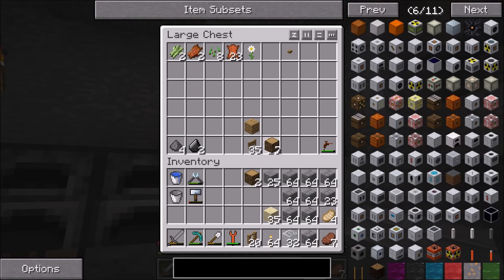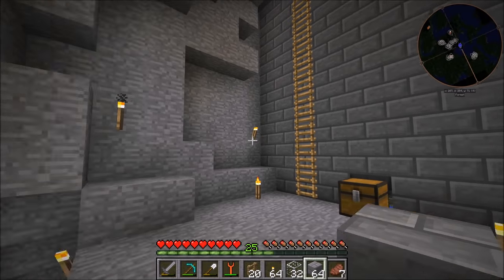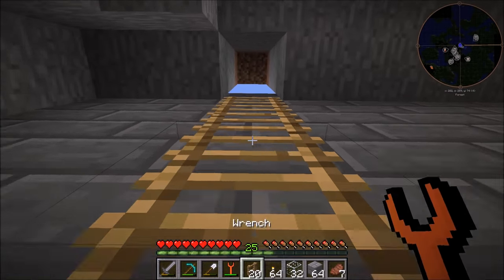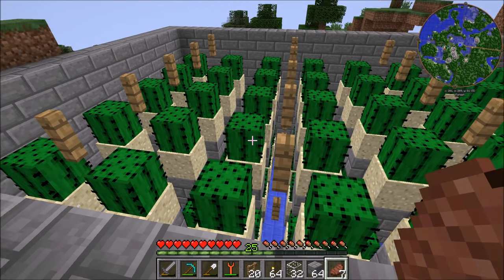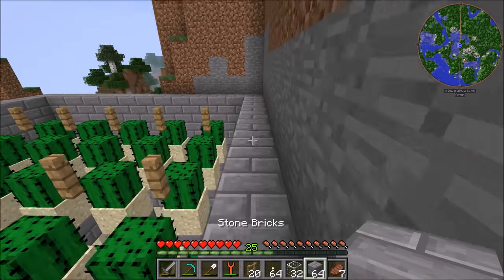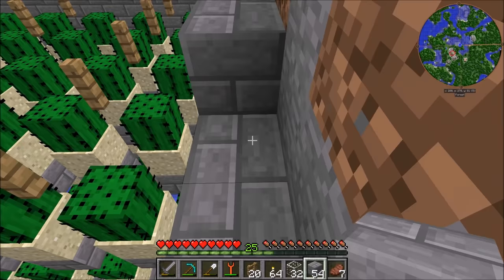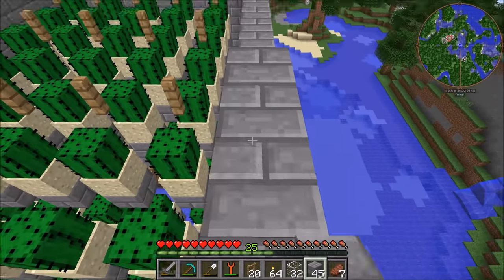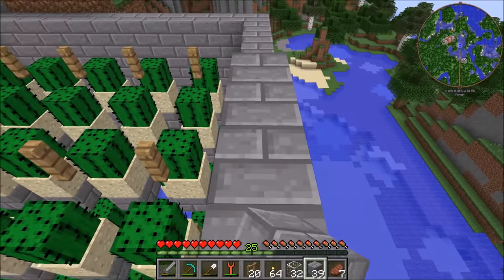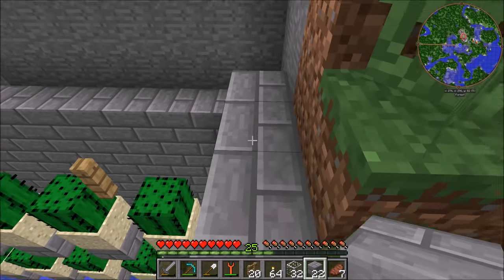I'll get some wood out to make a couple more ladders, then we can start building. The only really annoying part to set up is the fence posts because of how you need to place them. The way I like to do it is build the wall around first, then do the first layer on camera while explaining what I'm doing. I'll then go off camera to do one or two more layers so we can come back, hook up the power, and see how much we can actually get.